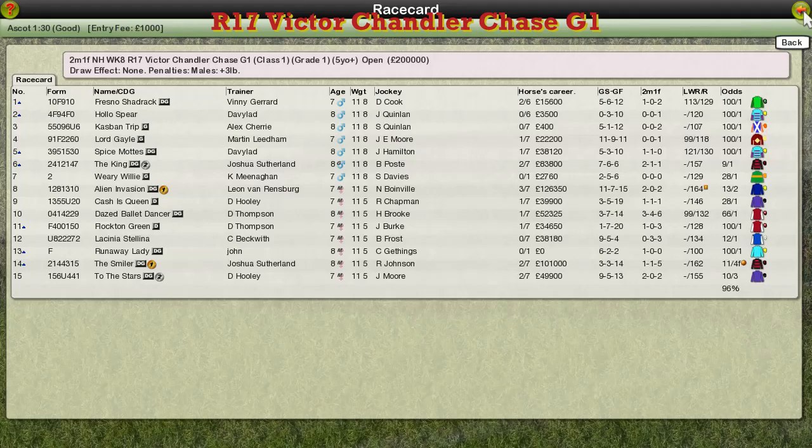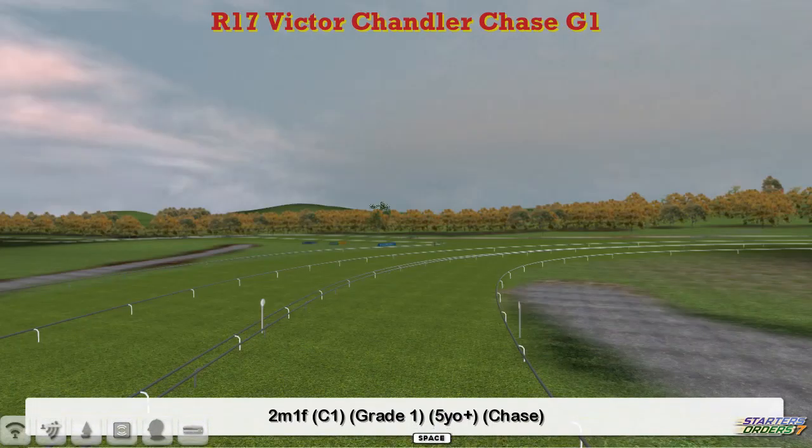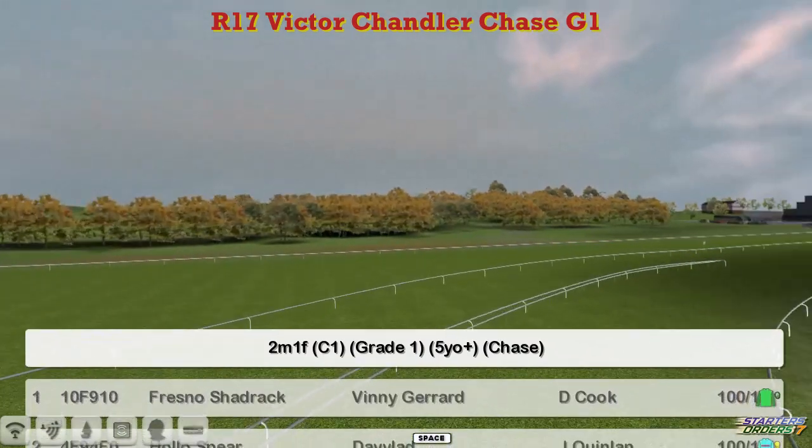Just to try and confuse everybody, we've got two races called the Victor Chandler Chase coming up one after the other. This one is the Group 1 version of the Victor Chandler Chase, and it's over two miles and one furlong.